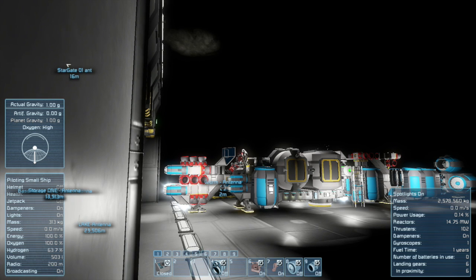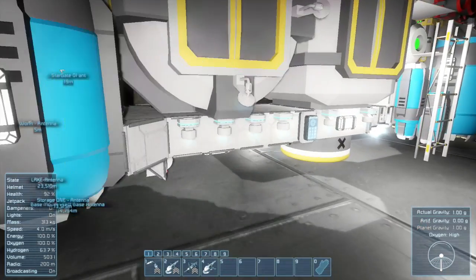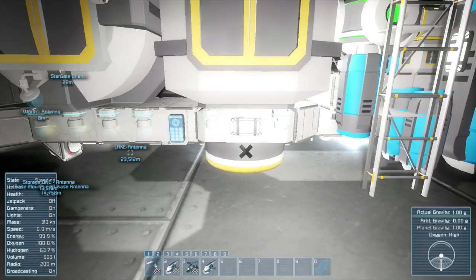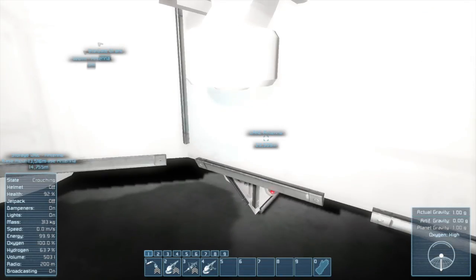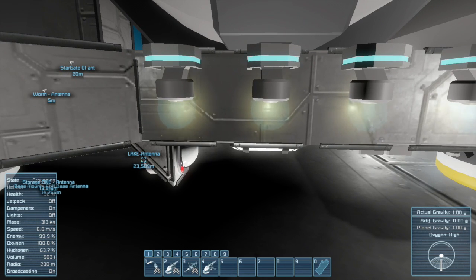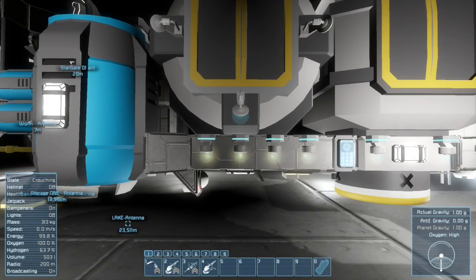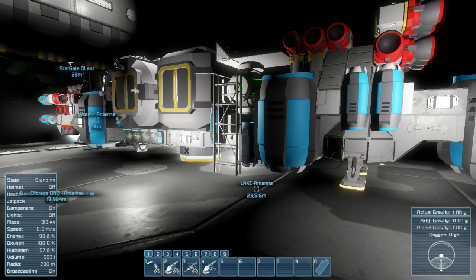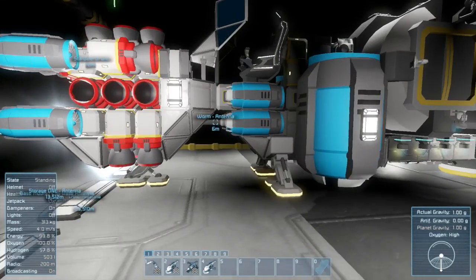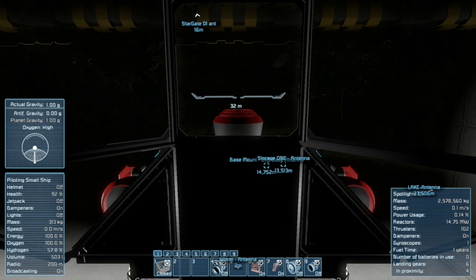Wait - are those upside down? I'm pushing up and it's making me go down - why is it doing that? Are these upside down? You know what, these could very well be. But doesn't that look like they're pointing down - there's a little glow coming out of it. You know what, it's alien technology, man - I don't get it. Can those be holding me to the ground? Let me try something. I'm just winging it here, people. I'm going to turn number seven gravity off.